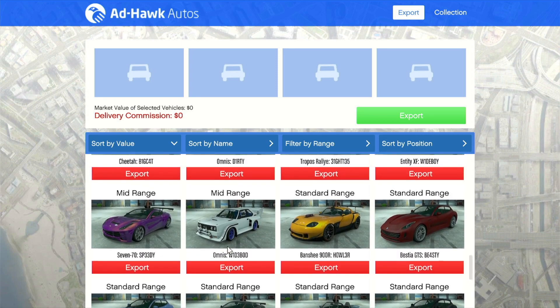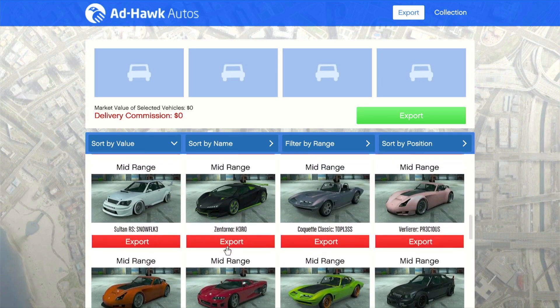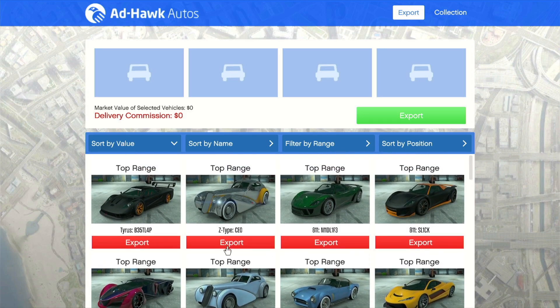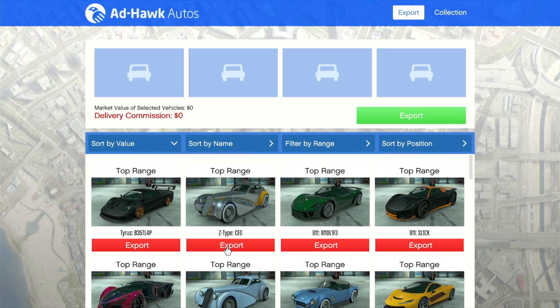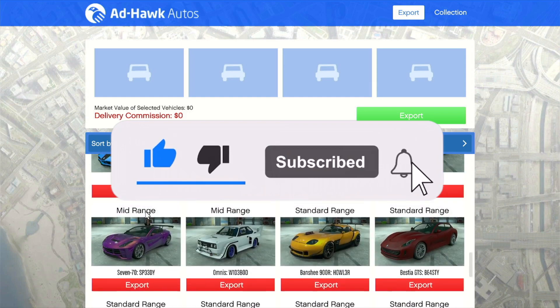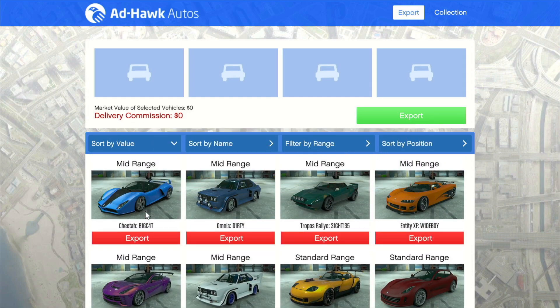You can switch between activities — source a vehicle, steal it, do a resupply for MC businesses, or do a payphone hit in your free time. Keep a revolving door of money-making activities going simultaneously. Always sell top-range cars for 100,000 each, and you can bring a friend to sell two at the same time. Just make sure you don't crash. If you're not a confident driver, start with low or mid-range cars to build your driving skills before moving up to top-range vehicles.